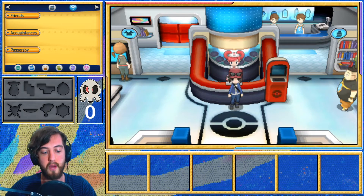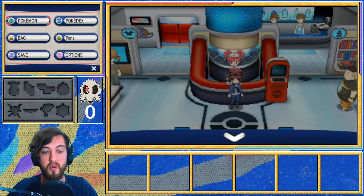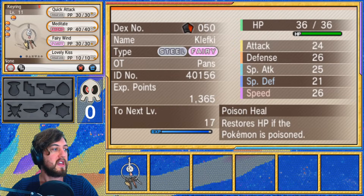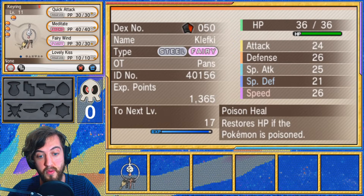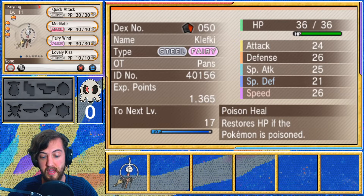But for those of you who have caught up, let's jump into the team recap. We have Keyring the Klefki with Quick Attack, Meditate, Fairy Wind and Lovely Kiss with the Poison Heal ability.